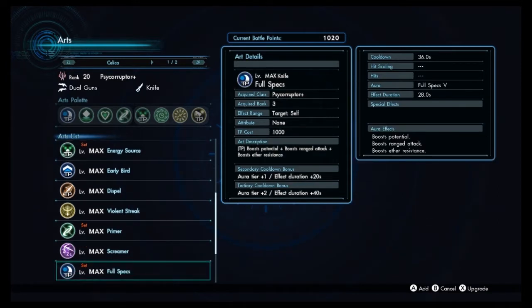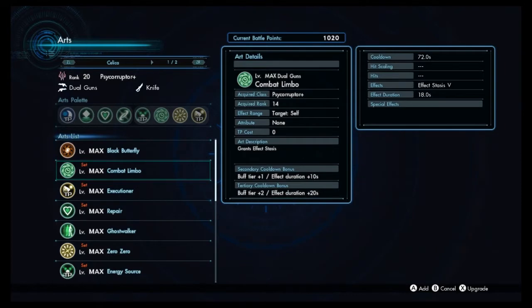The two biggest things Celica has going for her are knife as her melee weapon and access to Combat Limbo. Combat Limbo gives you Effect Stasis, which pauses the cooldowns of all your other buffs and auras for the duration of Effect Stasis. This means that really good buffs with short durations — such as the critical power from Primer, or the Potential Up from Energy Source — can be extended without having to refresh them. And if you get the plus-one tier from refreshing a buff, as long as you keep Combat Limbo up you'll have it for the rest of the battle, which is an incredible boon.